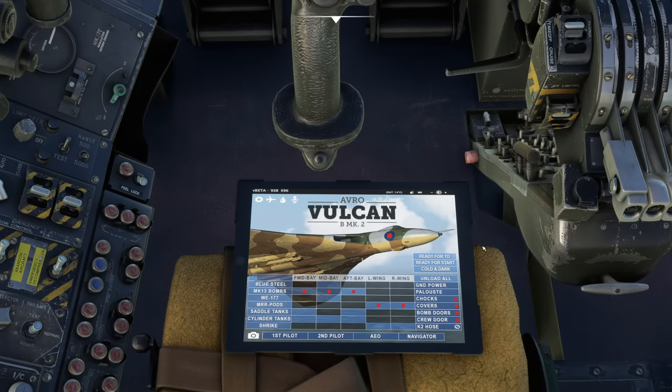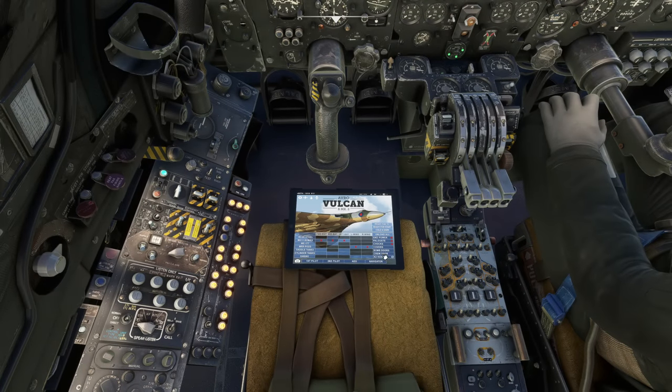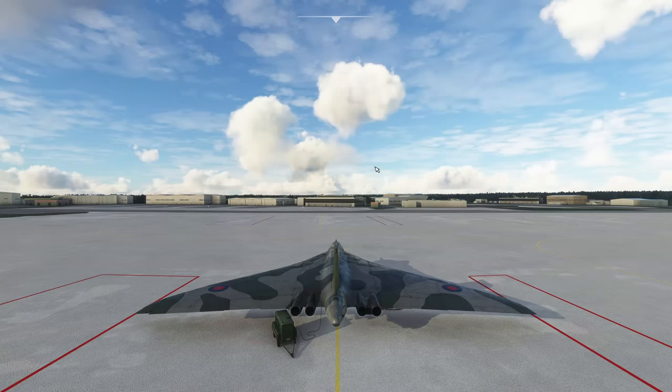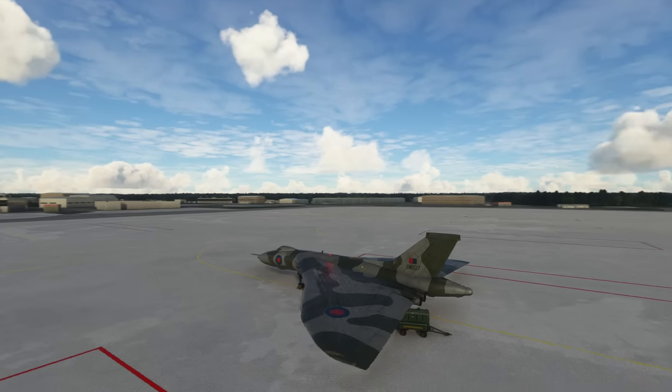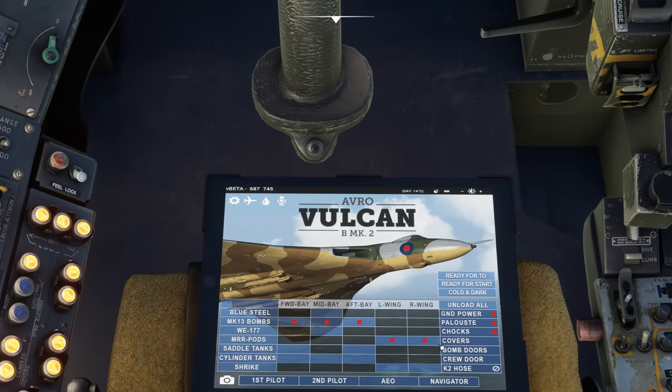We can of course choose a different panel state setting. If we go cold and dark, it gives us that classic Just Flight 'cold and dark selected' readback, and then we can select 'ready for start.' You'll see things like ground power — it removes the covers, closes the bomb doors outside, and there's a little ground power unit, so the airplane is being prepared for a start.